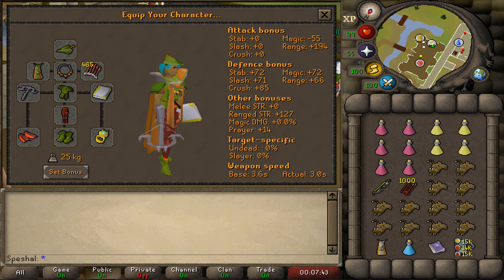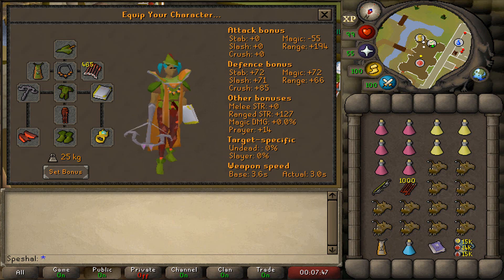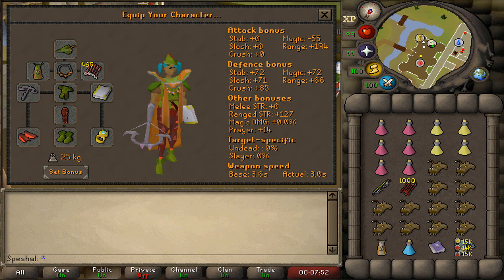For the inventory, I recommend bringing 6 Super Restores, 4 Saradomin Brews, 1 4-dose Range Pot, Thralls, Dragon Arrows for the T-Bow, and a Teleportation Method or Construction Cape so you can teleport out of the boss room. The rest of the inventory should be filled with Anglerfish or the best food you can afford.